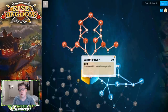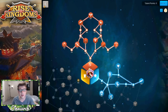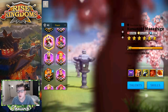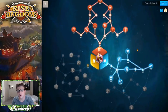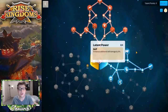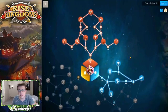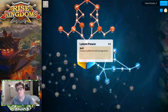The reason we're not putting points into Latent Power is because it increases additional skill damage, and Esong does not do any additional skill damage — he does direct damage. You can see that it's just a direct damage factor with no additional damage factor. Kusanoki has additional damage factor, which is what Latent Power targets. Now, if Esong is secondary and you have a primary that does have additional skill damage like Kusanoki, you may consider Latent Power — but for an Esong primary, it's probably not necessary.